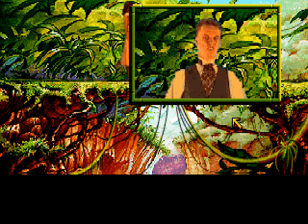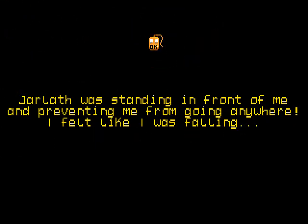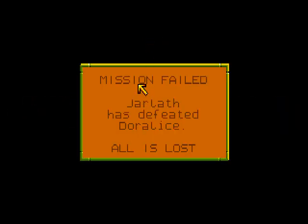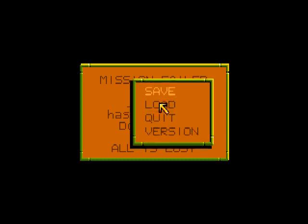Hey, Jarlath! And if we just don't do anything... Jarlath was standing in front of me and preventing me from going anywhere. I felt like I was falling. Mission failed — Jarlath has defeated Doralus. All is lost. By making her feel like she was falling.